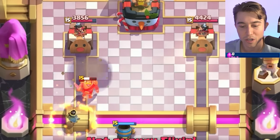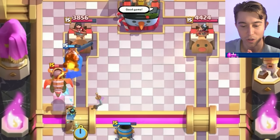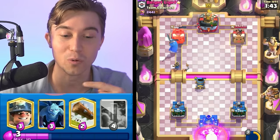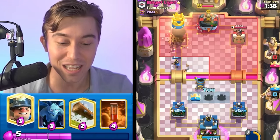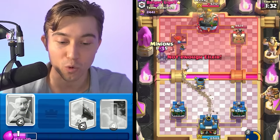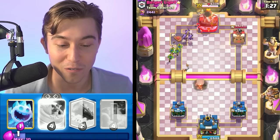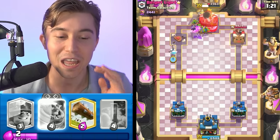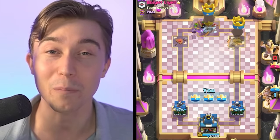We can go for a mortar because we know it's just going to apply pressure with Little Prince still on the field. Little Prince doesn't even cross the river, so we can click the ability, kill his Knight, have the mortar getting tanked for, then reset his Inferno Dragon with our Ice Spirit and just instantly win the game. I played that perfect — he couldn't deal with the pressure we were about to throw down and he just left the game. He dipped out so fast.